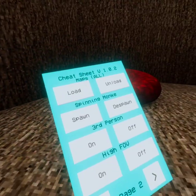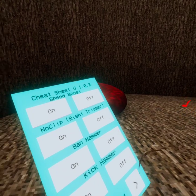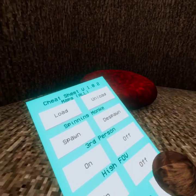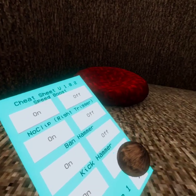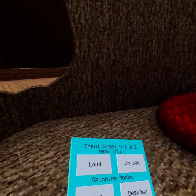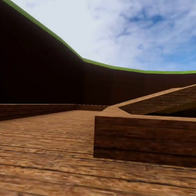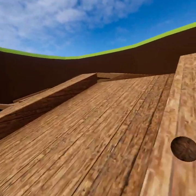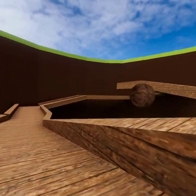Third person — FOV. It doesn't look good. I think it might be broken, actually, I'm not entirely sure. Third person is third person. This loads all of the maps — I already have them all loaded in. If I press unload, it's gonna unload the map, so I don't wanna do that.